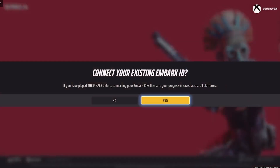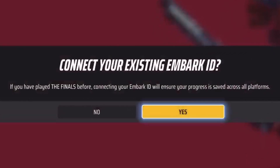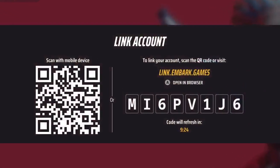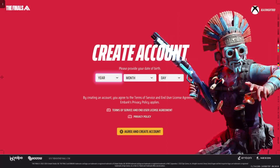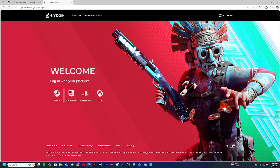Now by default, if you start the game on a new platform, the game should ask you if you want to sync an existing account. You can do this by using the QR code or the link they have, and using the 8-digit code they provide to sync. But if you don't sync, they will assign you a generic Embark account.